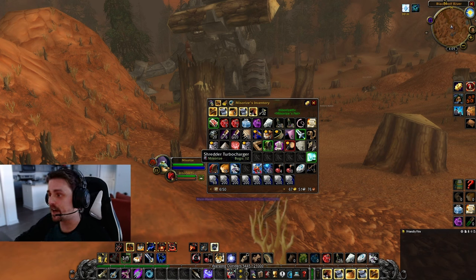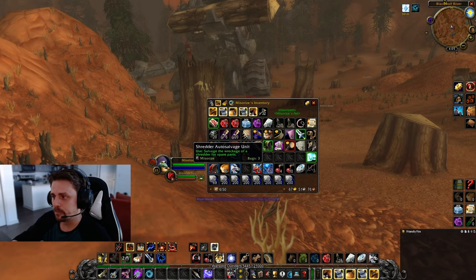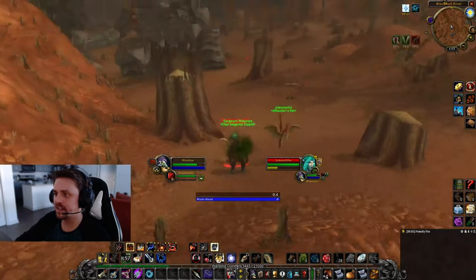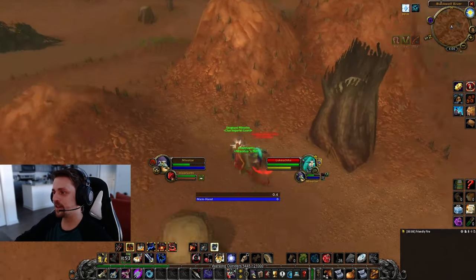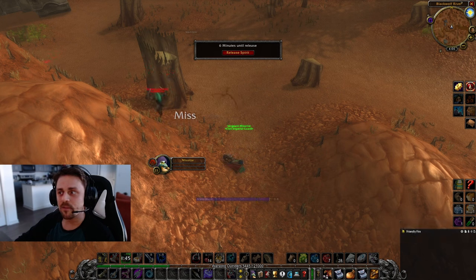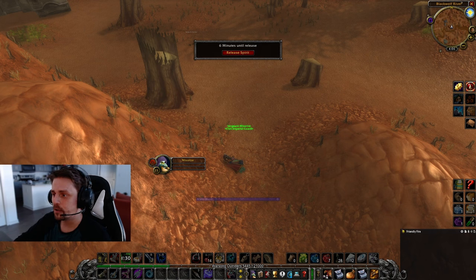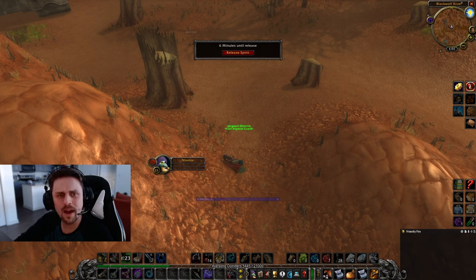Learn from this - bring more than 25 Shredder Auto Salvage Units. I'd guess 30 is probably good, and 35 is your safe bet. Also during my time walking around the crag I was able to get a lot more turbochargers from mobs that were already dead on the ground. Make sure to check all the mobs on the ground whether you think somebody used a unit on them or not - it's definitely worth a try and it saved me a lot of time. All told this took maybe 30 to 45 minutes max.